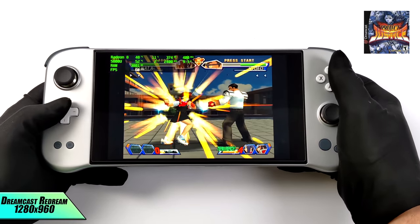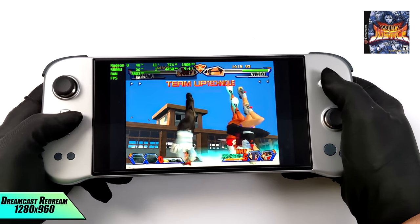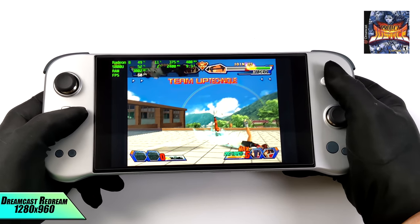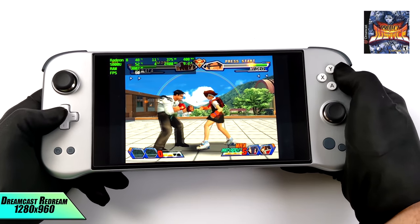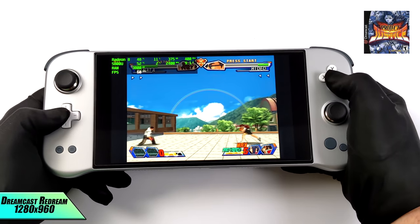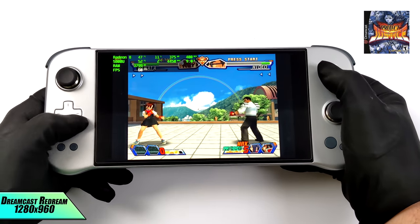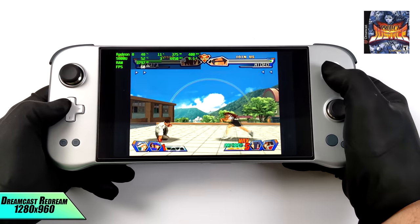We're going to start off easy with Dreamcast. I'm using the ReDream emulator at 1280x960, since our screen is limited to 1280x800. If you want to do HDMI out, you could go up to 1440p with this emulator and it'll run just fine. By the end of the video I'll show a bit of upscaling with Dreamcast, PSP, and PS2 over HDMI.